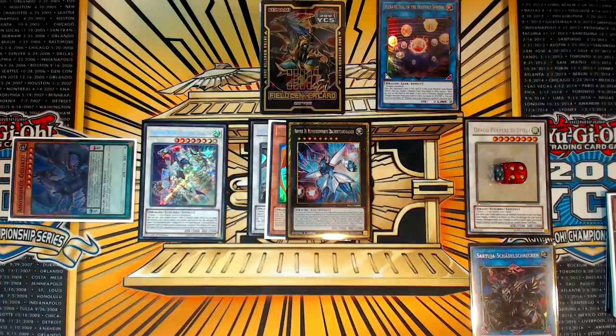We lost Dark Matter, but we didn't lose Red-Eyes Darkness Metal Dragon. I had been formulating combos that I thought would use neither of those cards, but fortunately Red Med is still with us. Dark Matter is gone, meaning we don't have access to getting Goliath through Arc Brave from the deck, but we do still have access to a lot of combos.